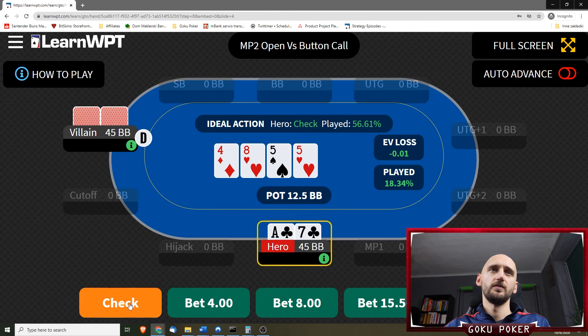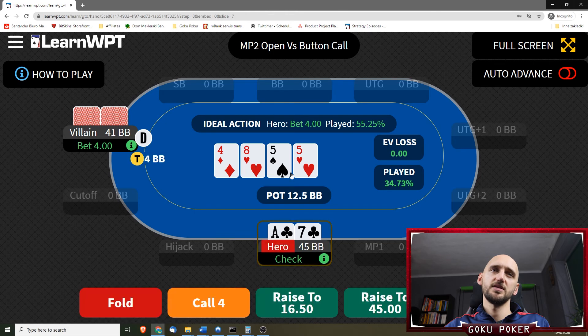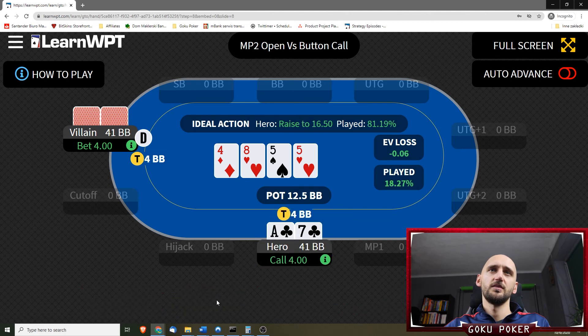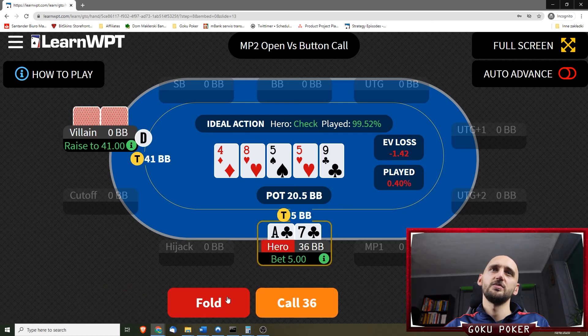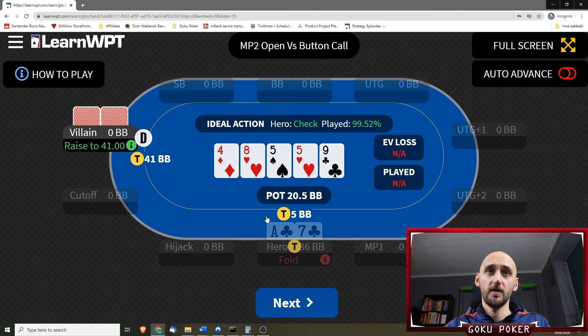Now we're going to check on a 5 of hearts. I think we're check-calling here. The preferred play would actually be to raise it — this is also something I am not doing currently. Raising in a spot like that is very good to have in your arsenal. And now I'm going to donk-bet it — should be a check again. I don't seem to get those donk-bets right so far, but hopefully I will at some point in the future.